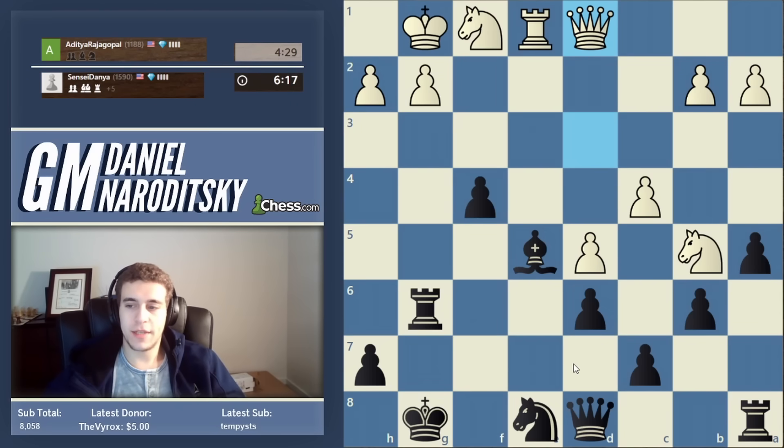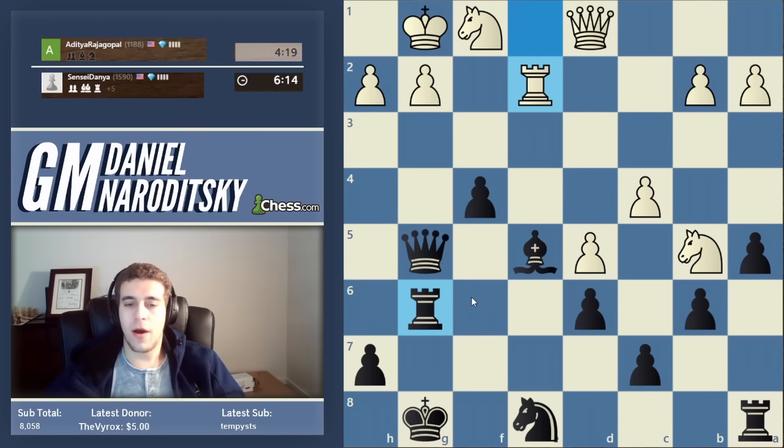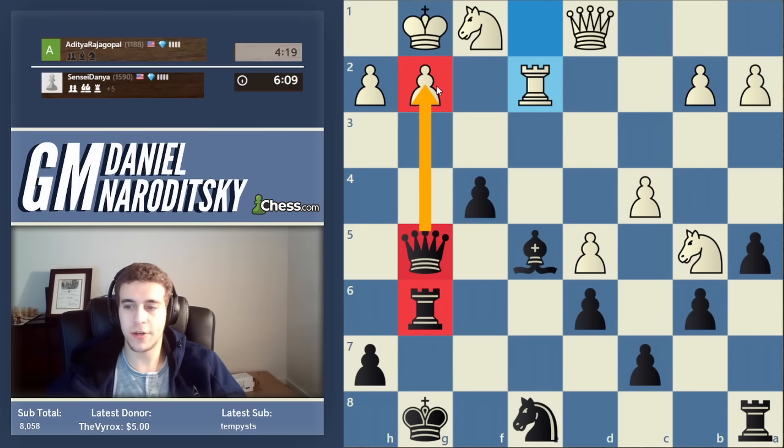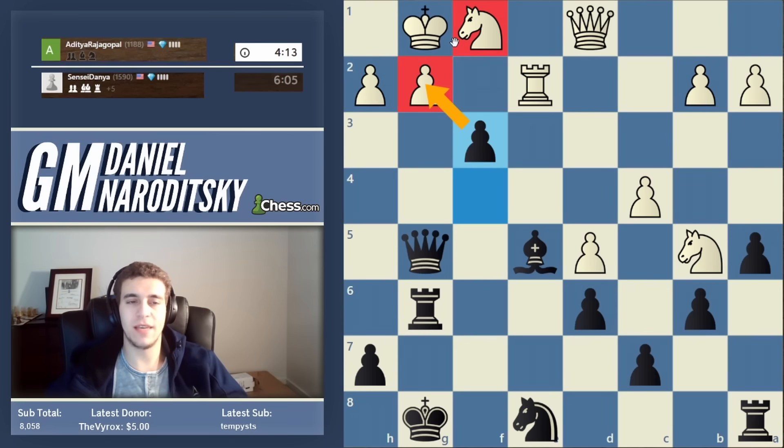8...44, takes, takes — let's bring the queen in, threaten checkmate, pile up on the g-file. Many ways to win this game; this is the most straightforward. We have an explosive way to capitalize on the pressure we are exerting. Do not forget that pawns can be full-fledged attackers. On f3 he can't take because of the pin; if he doesn't take, we will take g2, exposing his king even further and leading to quick checkmate.